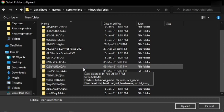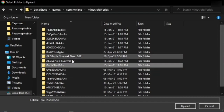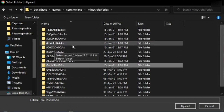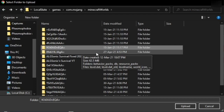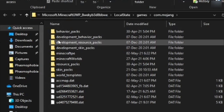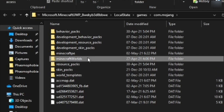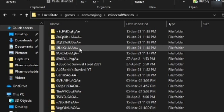This method is really complicated — you have to go through every single folder. The file path will be in the description if you want to copy and paste it. Once you're there, you'll see folders with random numbers, letters, and symbols. The only way to know which world is which is to open a new folder window side by side. Go to MinecraftWorlds to find the specific world you want to upload.